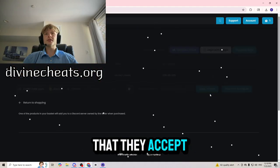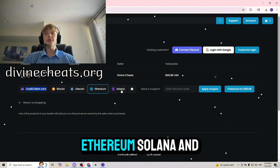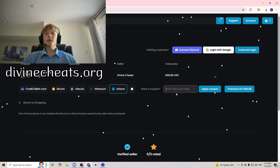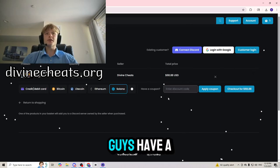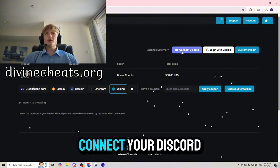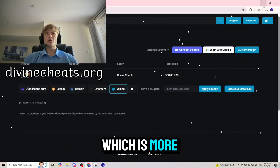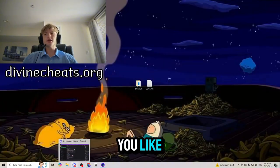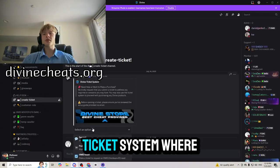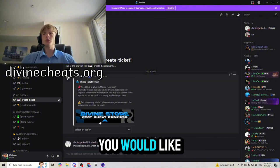If you guys press buy now, the payment methods they accept on the website include credit or debit card, Bitcoin, Litecoin, Ethereum, and Solana. They also have coupon codes, so if you guys have a coupon code you could use one. Then you can go check out and connect your Discord — it's going to automatically make you join the Discord server. And if you don't see a payment method you like, you could join their Discord server because they have a ticket system where you can make a purchase ticket and ask them to assist you with your preferred payment method.